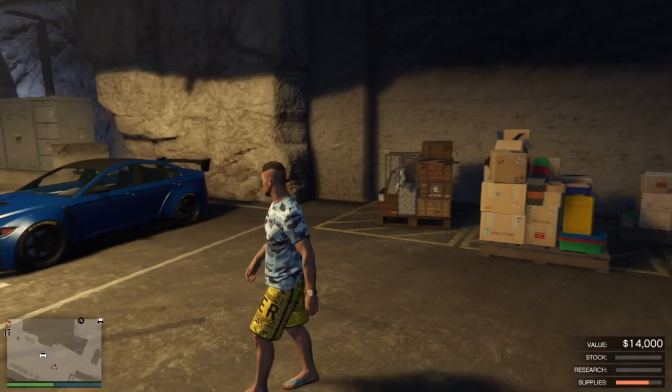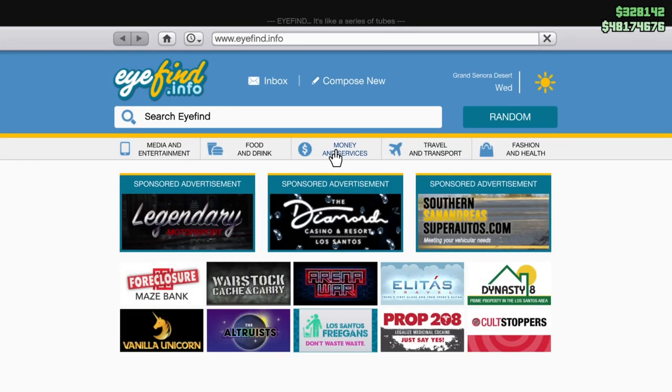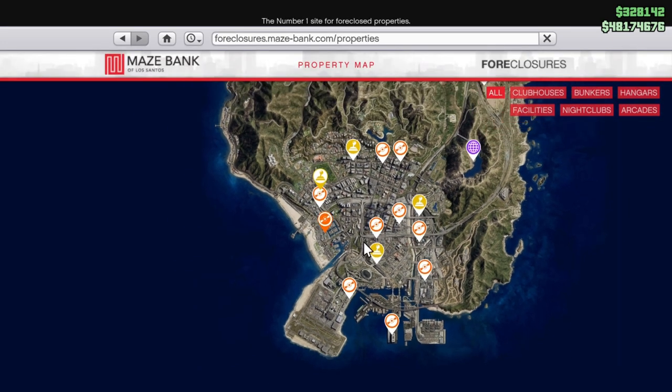In this video I will tell you guys how it works, the best value to sell your bunker stock, and also how long it all takes. First of all, if you want a bunker you can get it on the Maze Bank Foreclosure site.